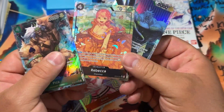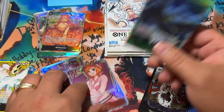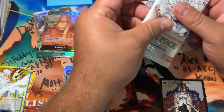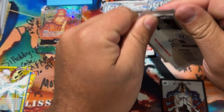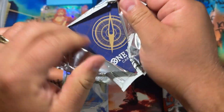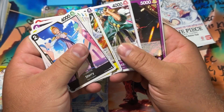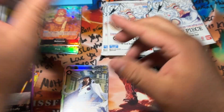The alternate art Rebecca — I actually think a Black Label of that is expensive. Any Black Label is going to be crazy, but I think a BGS 10 or Black Label of that Rebecca alternate art is worth some real money. I've been slowly getting into this, and I am in love with the artwork of this set and the collectability of it.